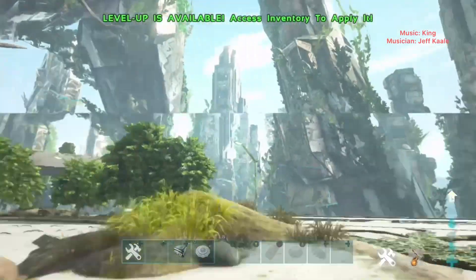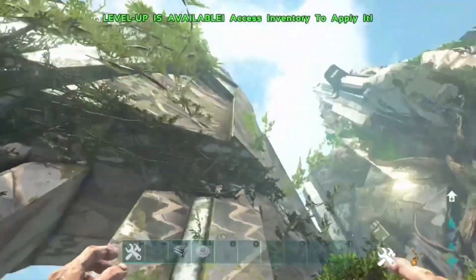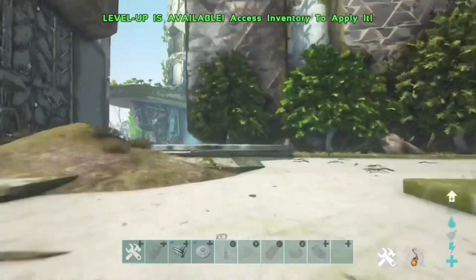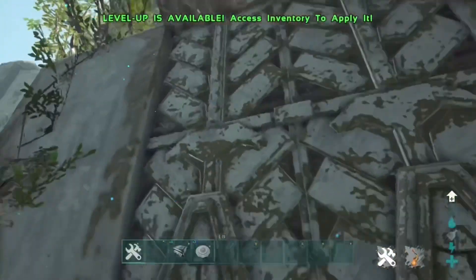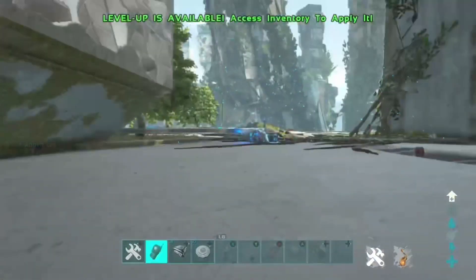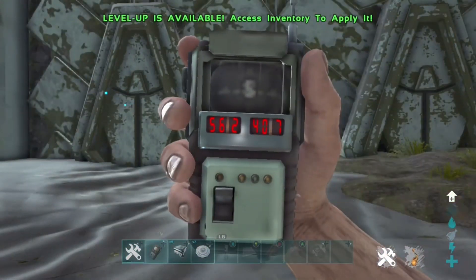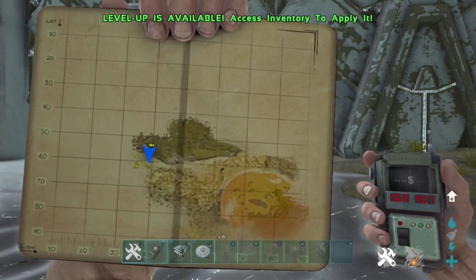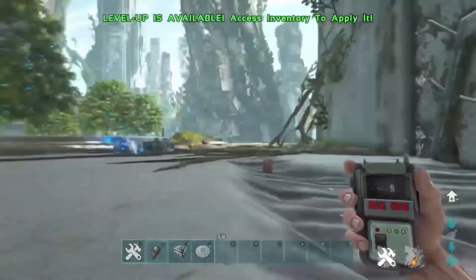Welcome back to another video. Today I'm showing you a mesh glitch that's currently working for Extinction. This has worked for all the city towers, but this one in particular has a gate-looking effect at the front with no kill barrier. The coordinates for this location are on screen now, and I'll put the location up on the map — just pause the video here.